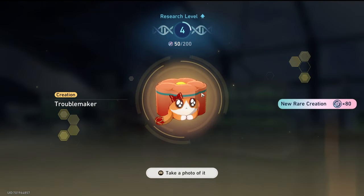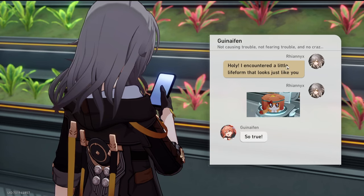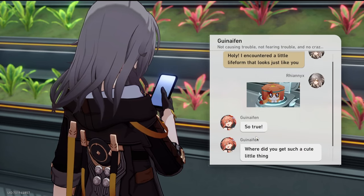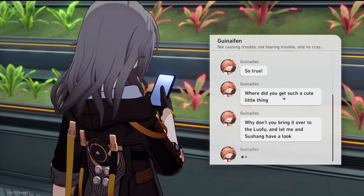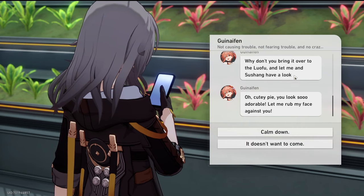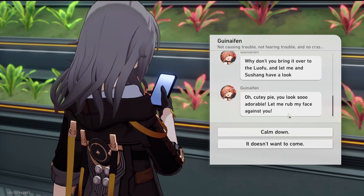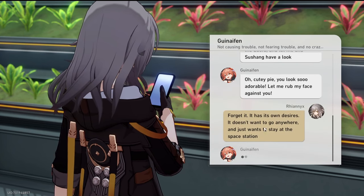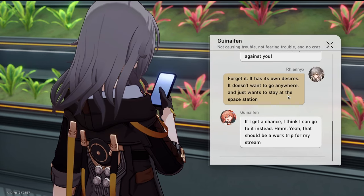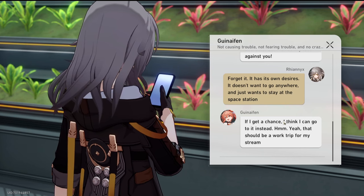This one is absolutely adorable — I love the little decoration on its tail. I've got to send this to Gwynethan. Send the picture to Gwynethan. She says: 'I encountered a little life form that looks just like you!' Gwynethan replies: 'Where'd you get such a cute little thing? Why don't you bring it over to the Luofu and let me and Sushang have a look?' Cutie pie! Let me rub my face against you. She says it doesn't want to come — it has its own desires and just wants to stay at the space station. Oh, I've got a message from Asta.